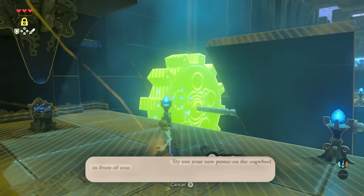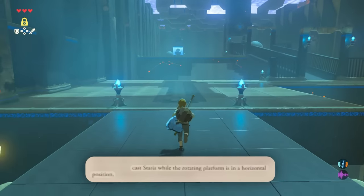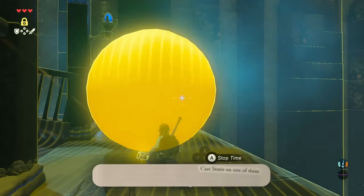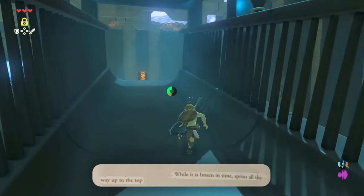Try out your new power with the cogwheel in front of you. Cast Stasis while the rotating platform is in a horizontal position. Next, run to the bottom of the ramp. Observe the boulder that regularly rolls down. Cast Stasis on one of them. While it is frozen in time, sprint all the way to the top.